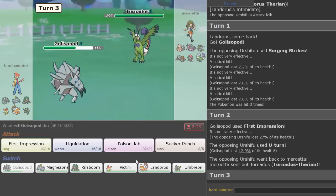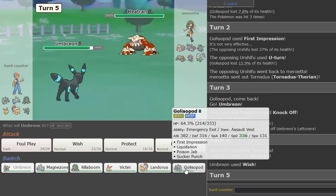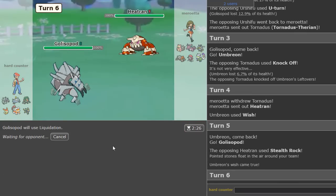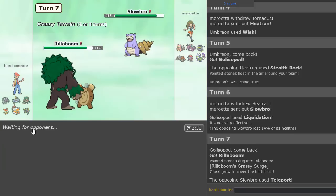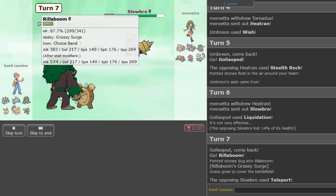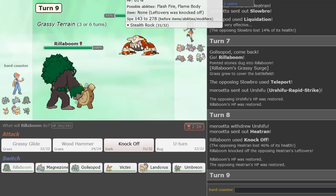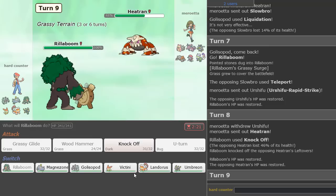Nice little chip there. They go Tornadus, that's fine — we get to go Umbreon safely and Wish ourselves back up. So they go Heatran. I think we can probably Wish up Golisopod here. Nice, Liquidation. As they go Slowbro, this allows us to go right into Rillaboom and get the Terrain up, which is going to be cool. I think Superpower might even be better on this thing. I'm going to Knock Off to get rid of Heatran's leftovers, and then we could probably go into Landro.